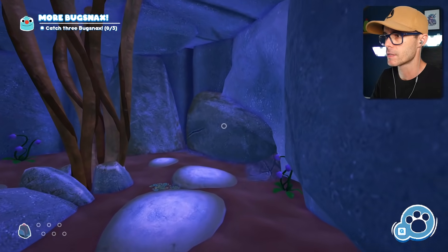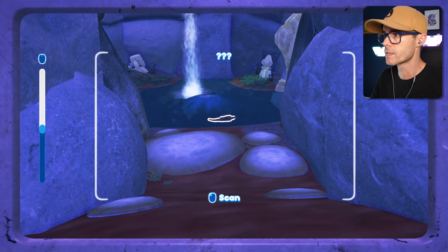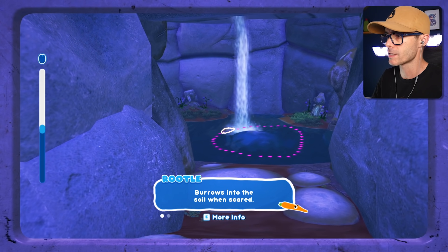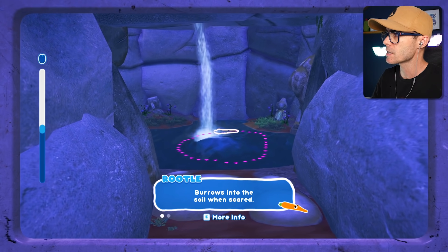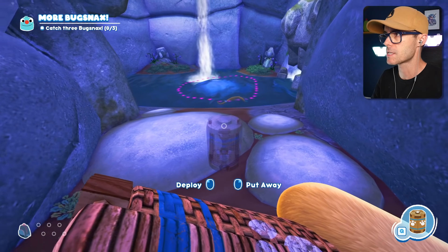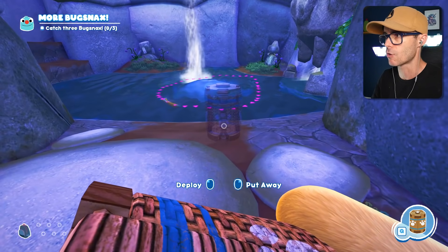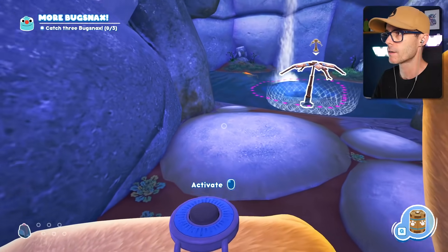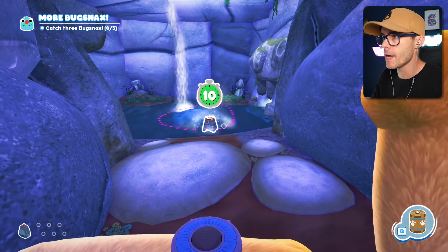What's inside the cave? Let's have a look in here. It's a carrot monster! Burrows into soil when scared, and he loves green juice. I've got to try not to scare him, otherwise he'll burrow into the ground. Come on, I've got to catch the carrot monster. Oh, he's burrowing — no, no, it's good. Got him.